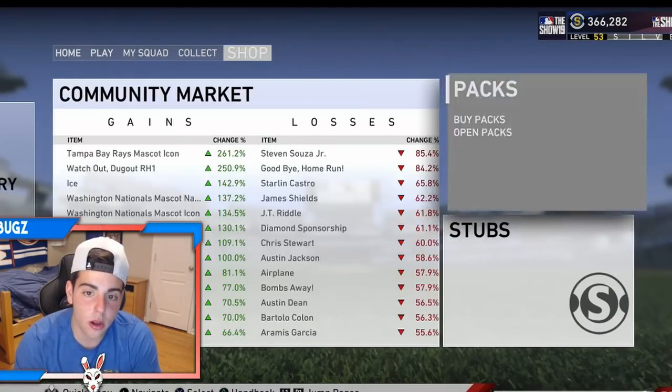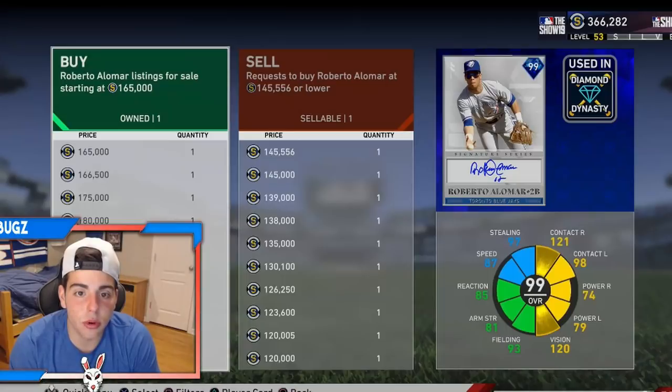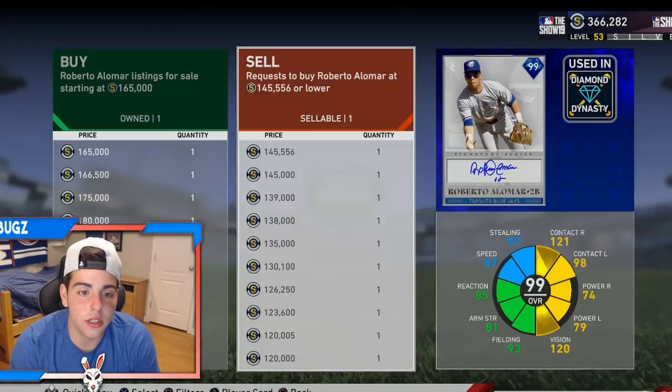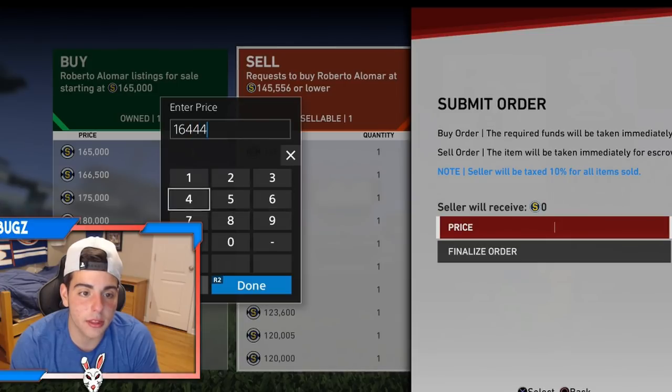We got Roberto Alomar — welcome! I want to do a gameplay with him, but his price is this high? That's kind of crazy. Honestly, I'm gonna sell him right now, put him up on the auction, and make those stubs.